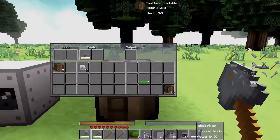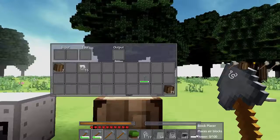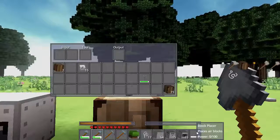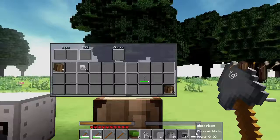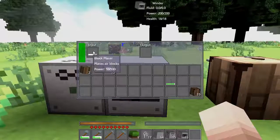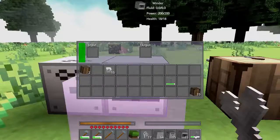Which brings us to the next tool that we've got — the block placer. In block building games, sometimes I get a little impatient with having to build bigger structures. So by using power, we can then place more than one block at once, and hopefully help us build bigger structures more quickly. Let's wind it up with power. Should be good enough for a demo.